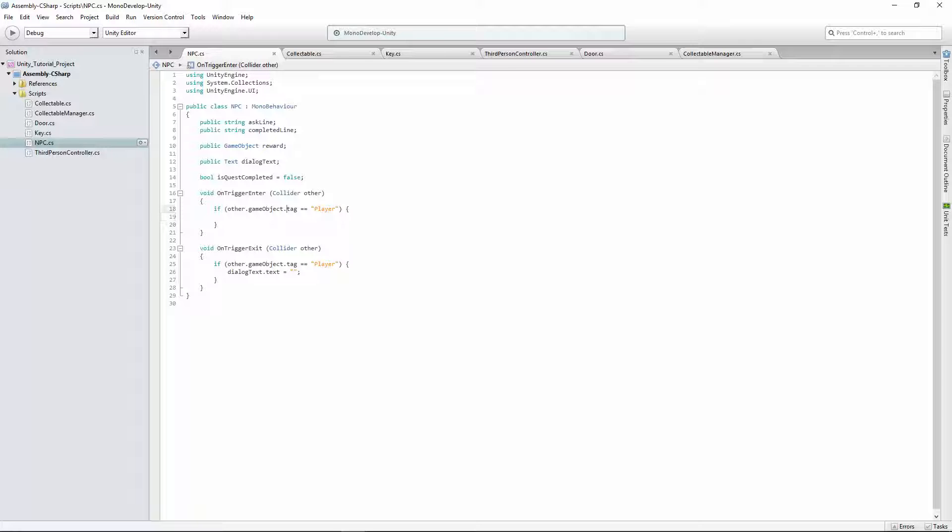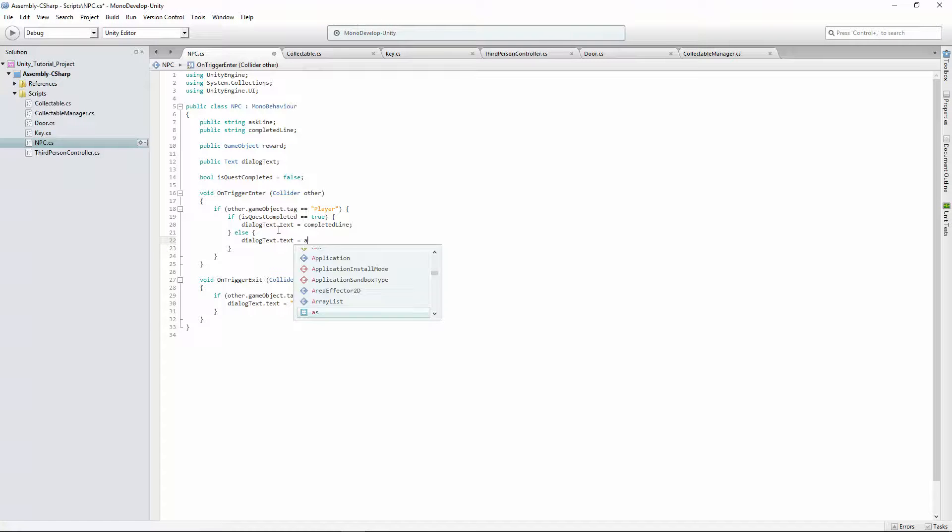In OnTriggerEnter, we want to check if isQuestCompleted. If questCompleted equals true, then we say dialogText.text equals completedLine. So if the quest is completed, the text will show the completed line. Then else — dialog text dot text equals askLine. If the quest isn't completed, they'll ask you for whatever it is they want.